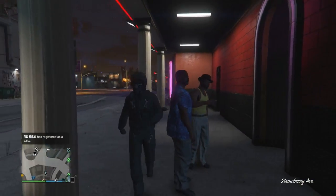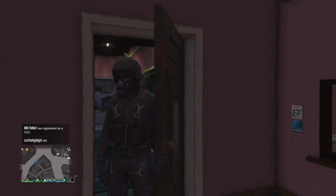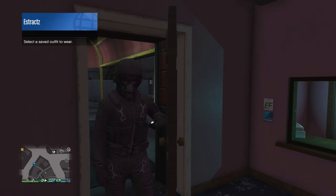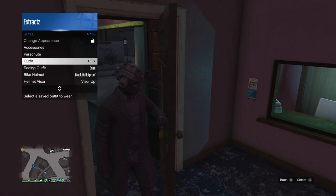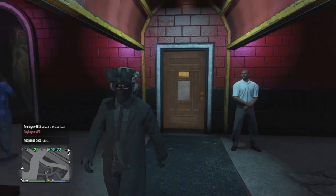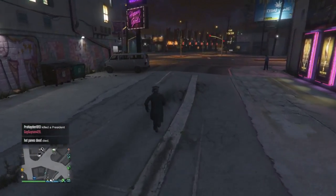When you are at the strip club, walk inside. When you walk through the door you'll see the flight tube comes off your outfit. Pull up your interaction menu, scroll down to style, scroll down to your outfits, and equip the outfit you just saved at the clothing store. After you equip that outfit, walk back outside the door and you'll see that the flight tube transfers over to this outfit. Run back across the street inside the clothing store and save this outfit again.